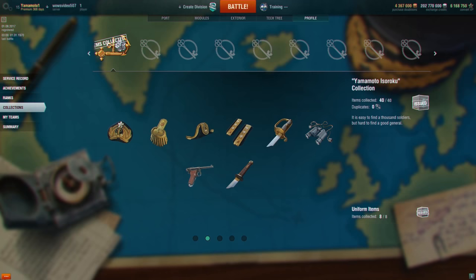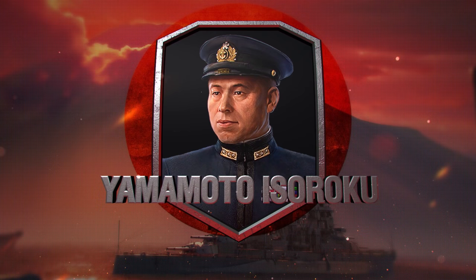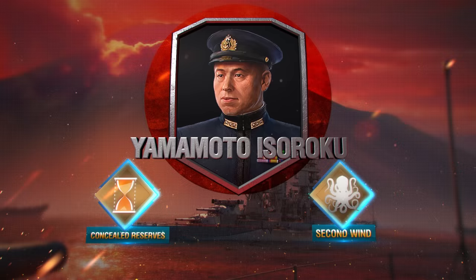By compiling the full collection, you'll also get Commander Isoroku's unique flag. Now you can assign the unique commander Isoroku Yamamoto to your ship. Become one of the first players to appreciate his talents, gather a new collection dedicated to the outstanding Navy commander, and make your ship prominent!